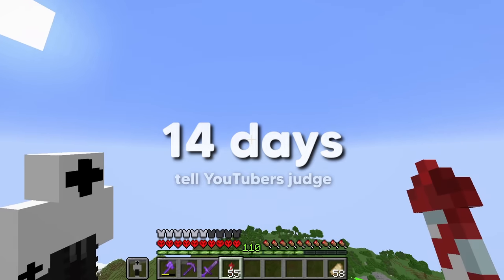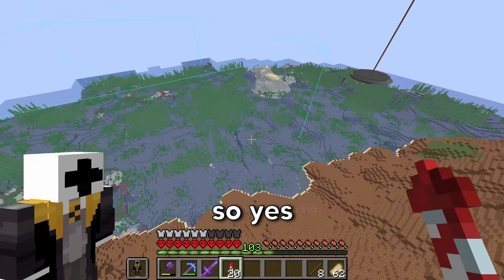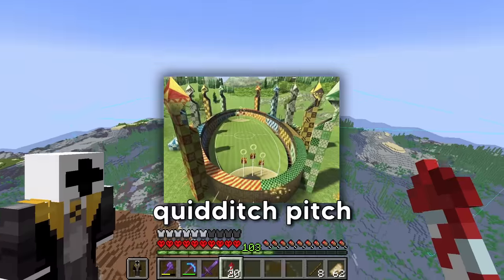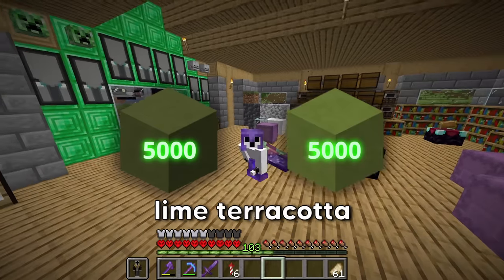All of this took me four days to complete. Now I only have one more build until I start building Hogwarts — we're going to build a Quidditch pitch. We're going to need stone, 5,000 green terracotta, and 5,000 lime terracotta.